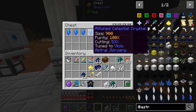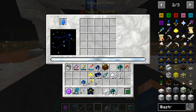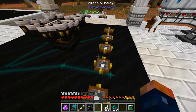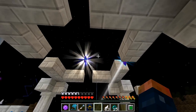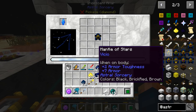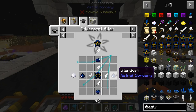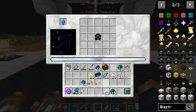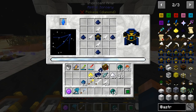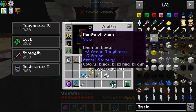Now we at least have the mantle of the stars and we can go ahead and get this thing set up and ready to go. We're going to need to set it up with Visio. So we'll take this and throw it in there. That's the one that we want. I don't believe it's in the sky right now, but we can go ahead and get this thing set up. It needs Visio — feathers surrounded by stardust. Not too difficult.